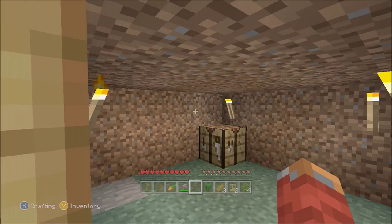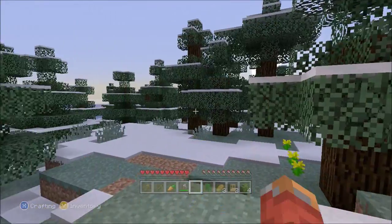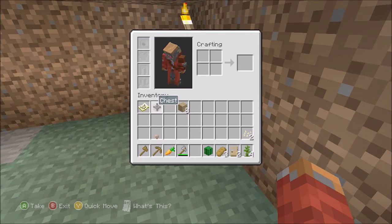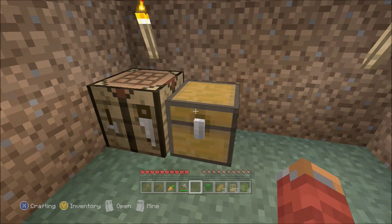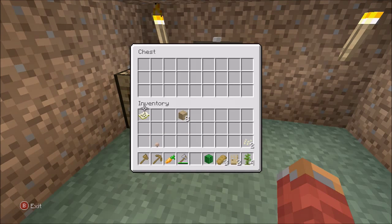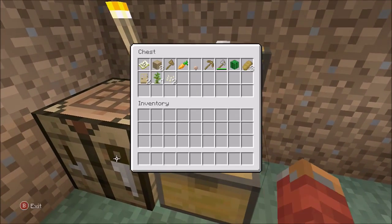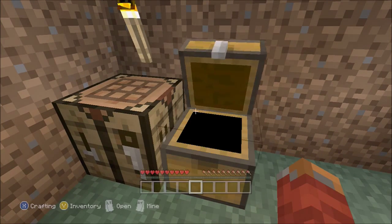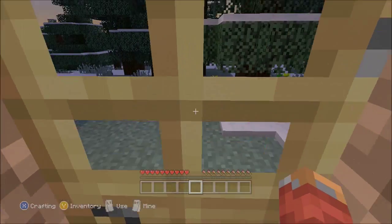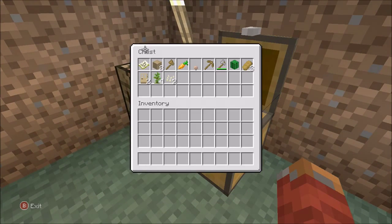Shut that door — it's become night now so all the monsters are going to come out. If you took the bonus chest, press LT on the chest, hover over every item, and keep clicking Y to move everything into safe storage. Anyone can open this chest, but it's great for storing your stuff. You can also make a double chest which is bigger and has about 52 spaces.